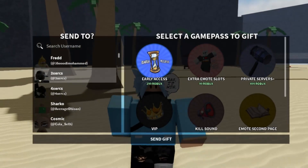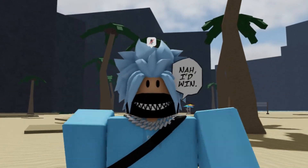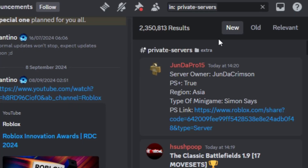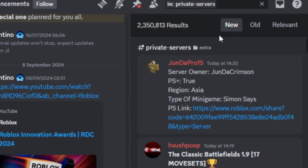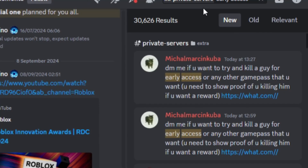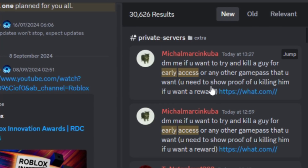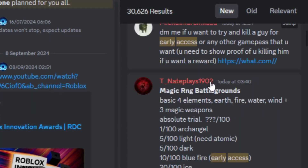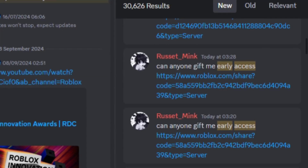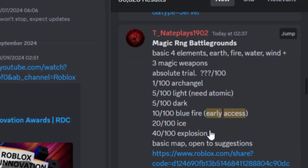If you look in the comment section, check the pinned comment for another way to get free Robux. Also, if you type in Private Servers in the Strongest Battlegrounds Discord server and go to the Private Servers tab, type in Early Access. You can see people like this guy giving out Early Access — DM him if you want Early Access. If you comment asking for Early Access, there might be a rich guy who will join the Private Server and just give it to you if you're lucky enough.